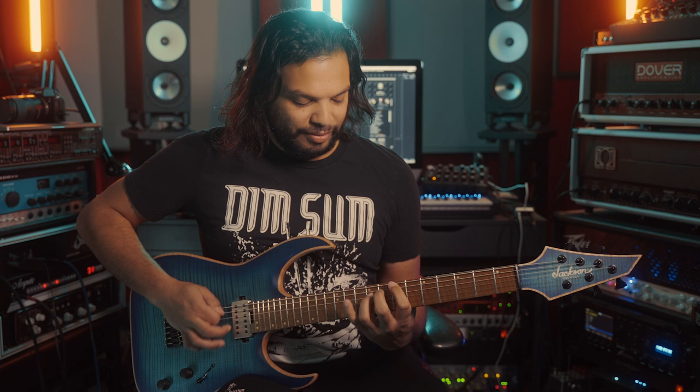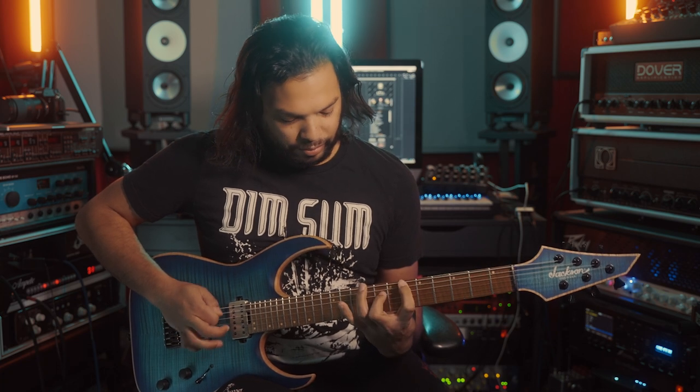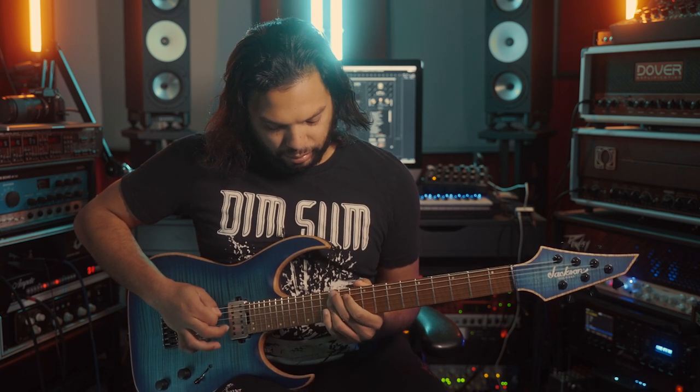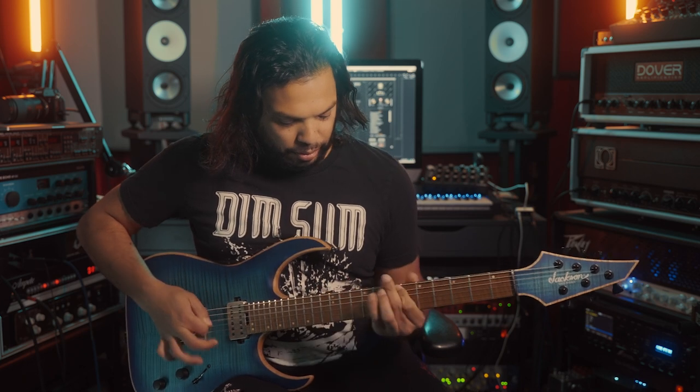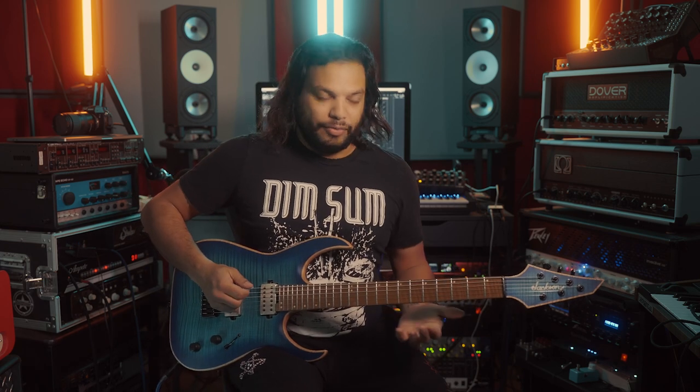Today we're going to be looking at one of my favorite riffs — the fourth riff in the song Songston Badlands off the album Periphery 0.5. This is in the sort of adventure section in the middle; it's this sort of double-picking riff. Now this is actually referencing the second riff from the title track Denson Denson, but it's doing the double-picking version of it.